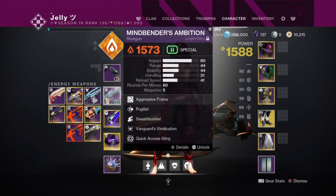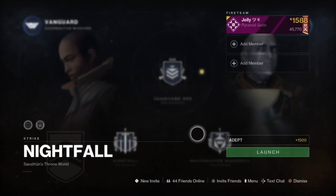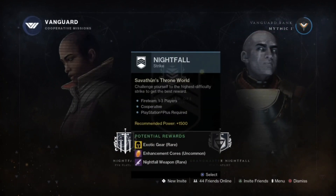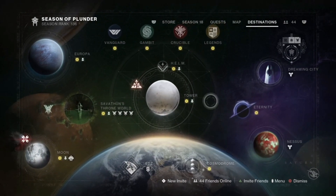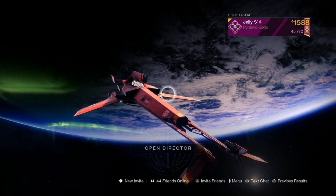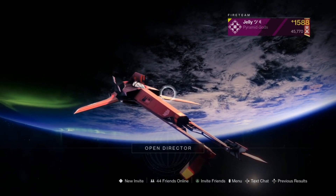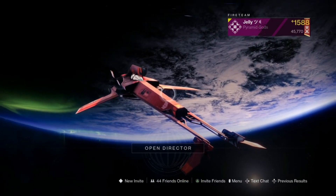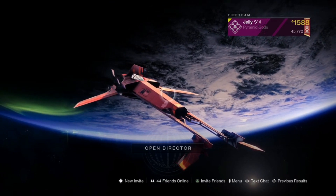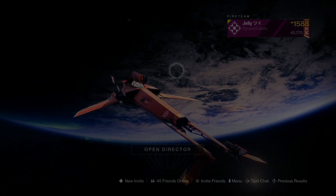It's just a decent shotgun — that's all I have to say. If you do want to get it, you can get it from Nightfalls this week only. The Nightfall of the week is the Light Blade from Witch Queen — the one with the exploding butterflies. That Nightfall is rough, especially on Grandmaster. It's Savathûn's Throne World and it's easy enough on Legend, Hero, or Master, but Grandmaster is a very hard difficulty where you'll get the Adept version. If you enjoyed today's video, like, comment, subscribe, and I'll see everybody in the next video.